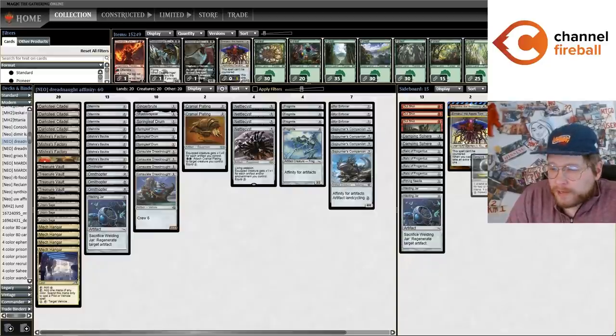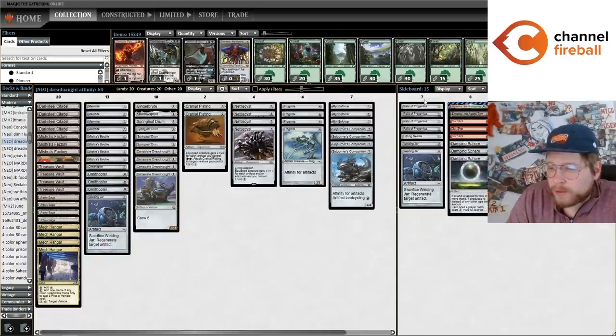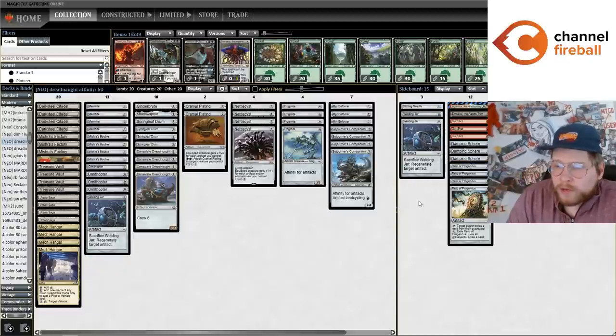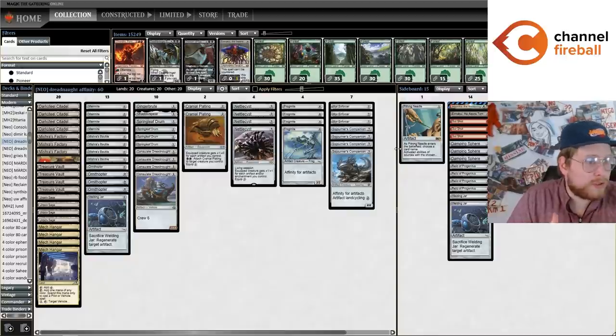For the sideboard: Emrakul for mill, Gut Shots for Ragavan decks, Damping Sphere for big mana and spell-based combo like Belcher, Relic for graveyard hate, Welding Jar for artifact destruction, and a Pithing Needle as a Saga target that's good against Yawgmoth and Engineered Explosives.